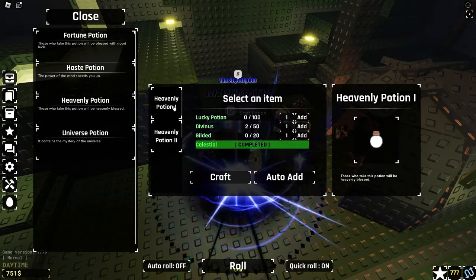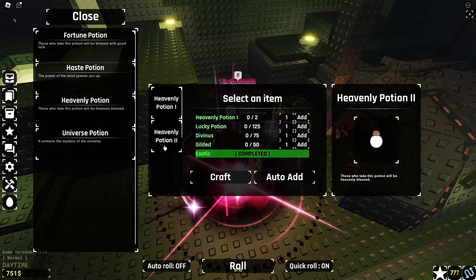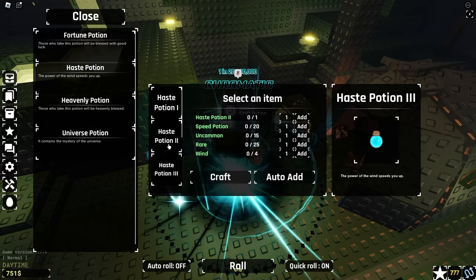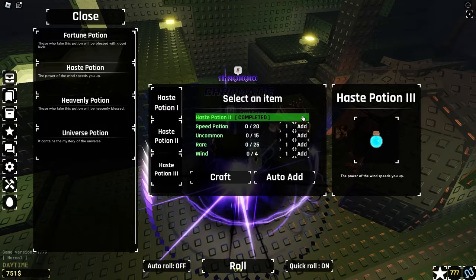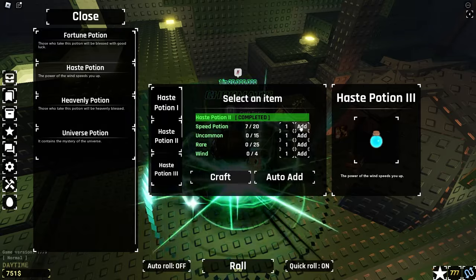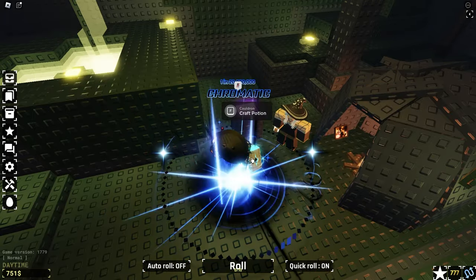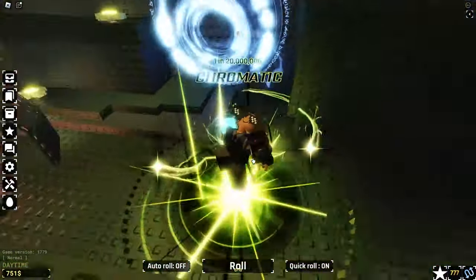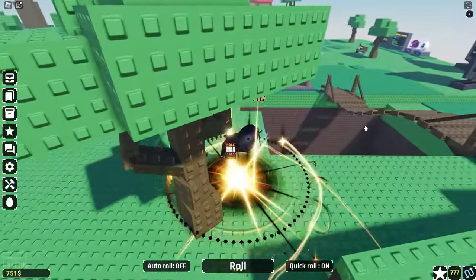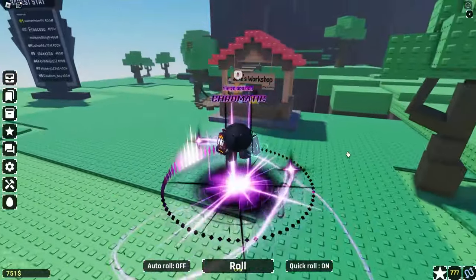I do need a lot of lucky potions, which I don't have, so I do have to end up running my macro again. I'm pretty much all set, as I do have the exotic and celestial all set for the heavenly tier 2 potion. I do have my haste 1 potion — haste tier 2 potion, so I have that. I do need 20 speed potions, which I'm pretty sure I have. All I need is uncommon, rares, and four winds, which is honestly super easy to get. I'm sure I'll be able to do my max luck roll real soon, but I do want to focus on the galactic device first. Let me go hop through SoulsRNG Starfall servers and hopefully get this real soon.